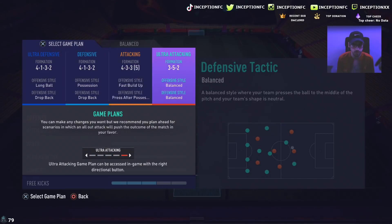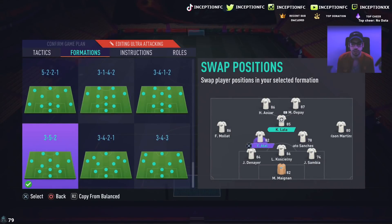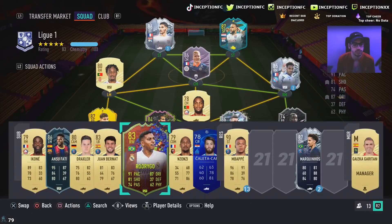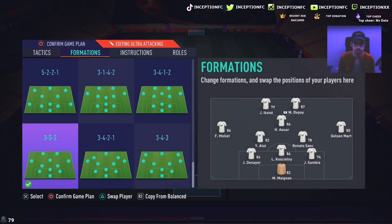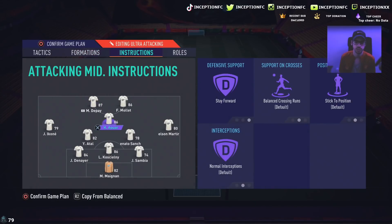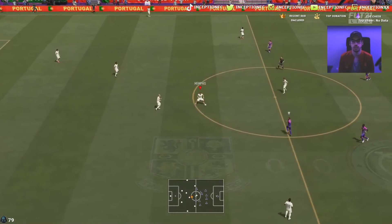We're going to use the 4-2-3-1 — actually, we can use him in the 3-5-2 as well. We'll have Alwar in the CAM spot with stay forward instructions. I have Anzufati and Ikone — we'll put Ikone in the team and switch him with Jelsen. So we'll try out Alwar in the CAM position in the 3-5-2. I'm going to go buy the Hunter chemistry style and we'll see how he plays in-game.